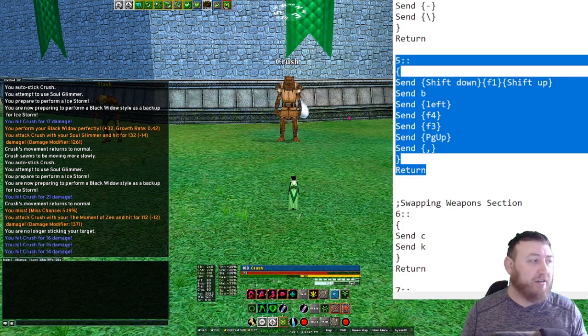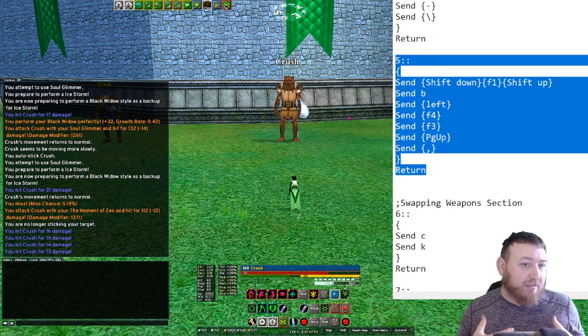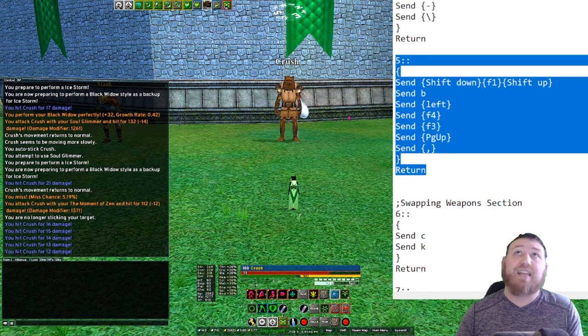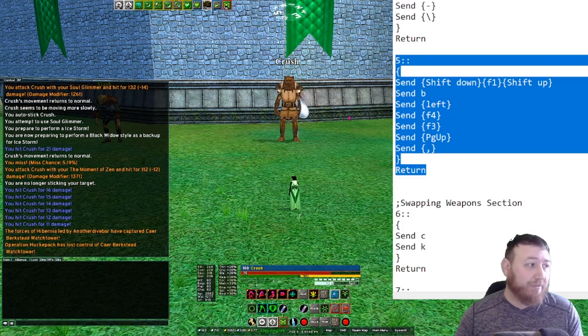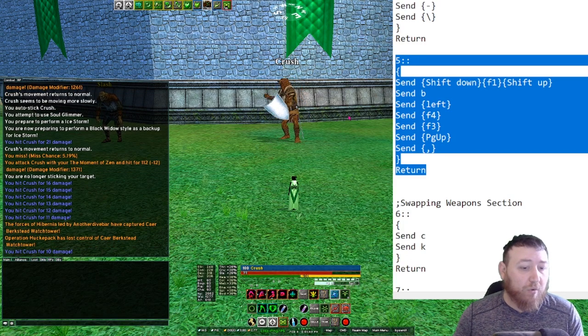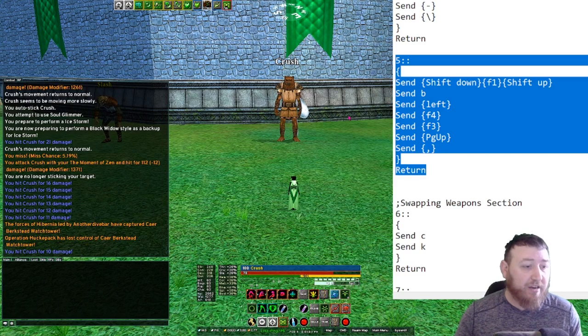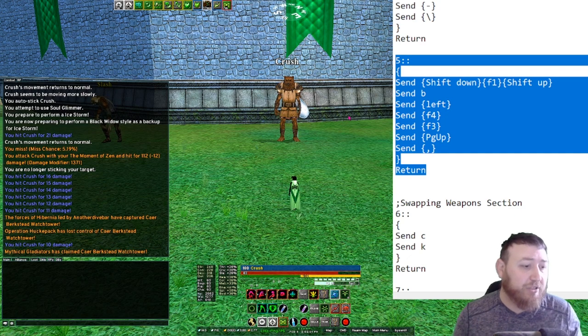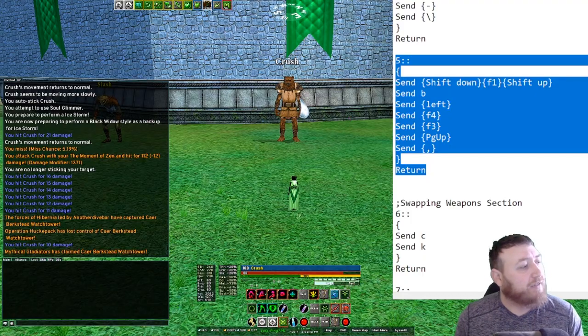Hopefully you understand how all the melee stuff works as well as the possibilities. You can put anything that's an instant cast or a charge item with an instant cast alongside your styles. If you're not a Nightshade, you can still use the instant abilities of your items to give yourself ablatives, heals, potions, whatever. You usually want something with a low cooldown like your CL abilities — hopefully that makes things a few key presses lighter.